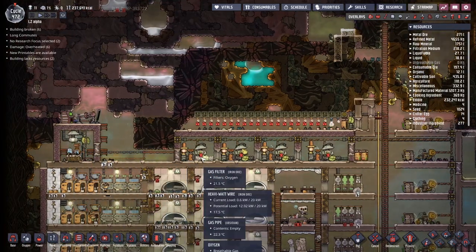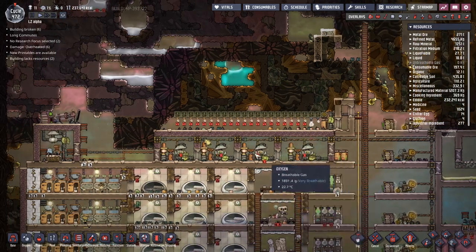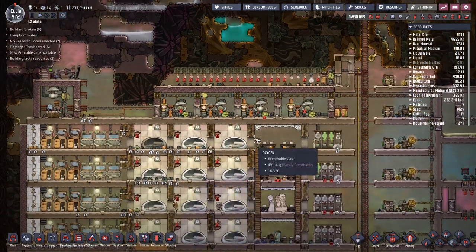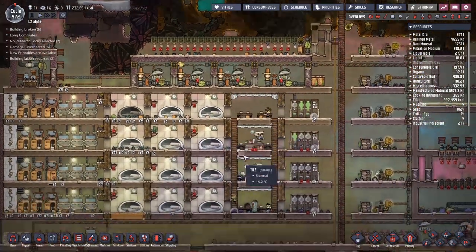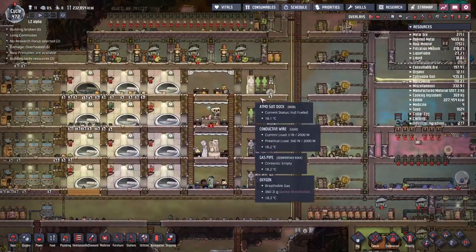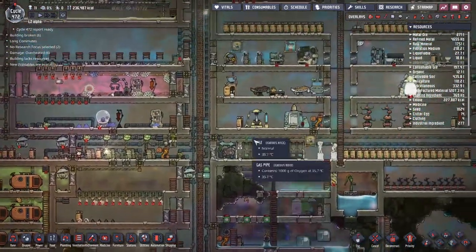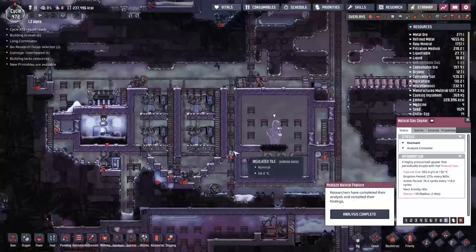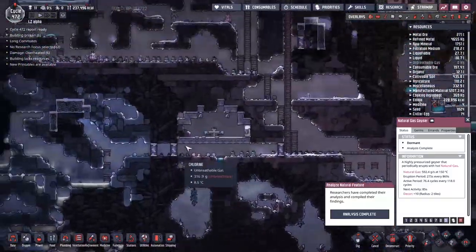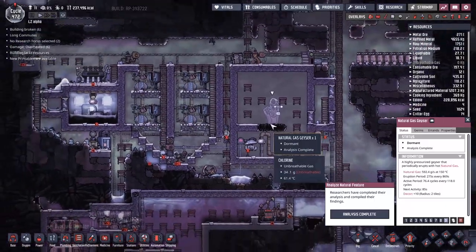If we're doing a bunch of these, we don't even need that many gas filters further down. These were only here because the rust deoxidizers each needed chlorine, though now that I stop and think about it, we probably could have done just a single one each. Either way, I was trying to keep the airflow pretty strong and constant for each of these, because as we know from down here, one gas pipe is not enough to feed all of these.